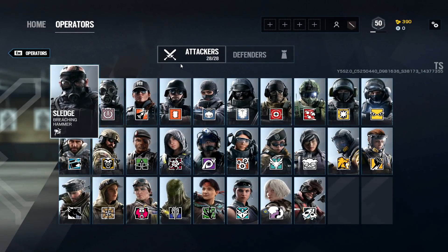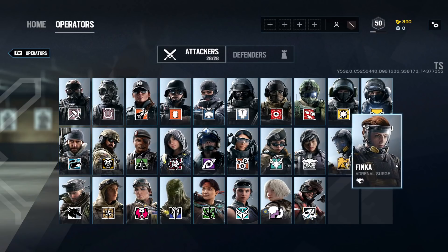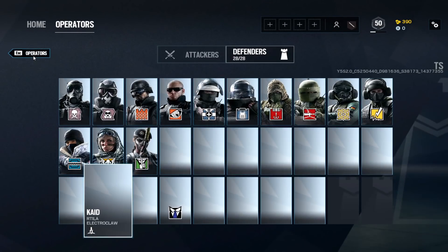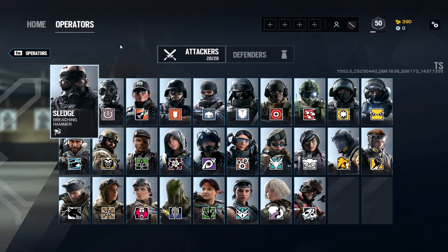That concludes the full attachment guide for this season. This took a little longer than I'd like but hopefully you learned something or at least have a good baseline. Remember everything is personal preference — if you don't like how it works, switch it. ACOG and holographic are always interchangeable for me — that's very important. Pick based on your playstyle: if you play aggressively holographic might be the move; if you hold angles, ACOG is great. A like would be appreciated if you made it this far — see you in the next one.